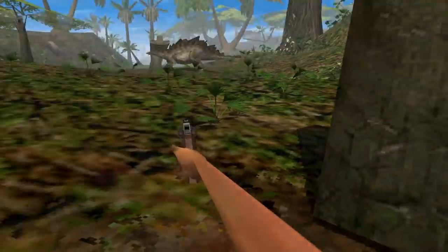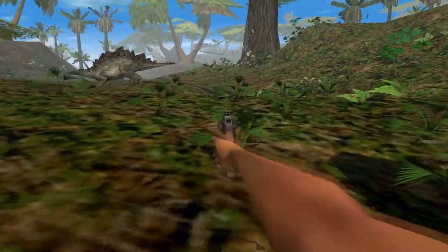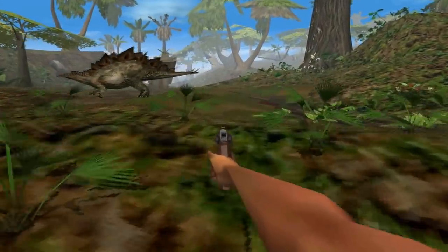Those gun boxes you see everywhere are another one of those things that make sense from a gameplay perspective, but don't make much sense from a design perspective for the actual island.